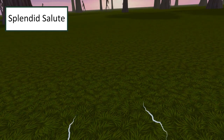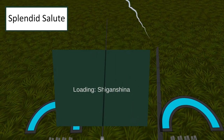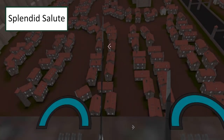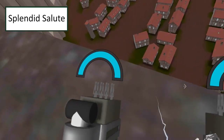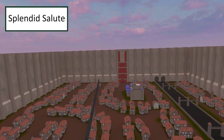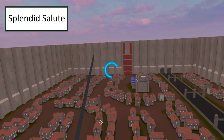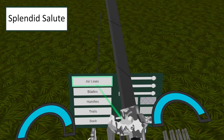First achievement: Splendid Salute. A lot of people struggled with this one and granted it is quite fiddly but it is very easy to be done. Just make sure you're in single play not multi-play and hold your right hand over your heart with the blades facing forward. Your left hand can be anywhere behind your back, it doesn't matter. If done successfully your blue circle will appear in front of you and you need to hold the salute until the loading circle is complete. Completing this achievement grants you customisable air lines.